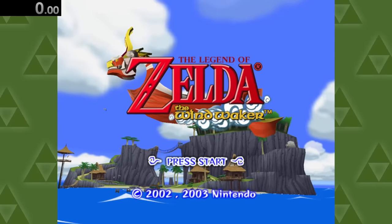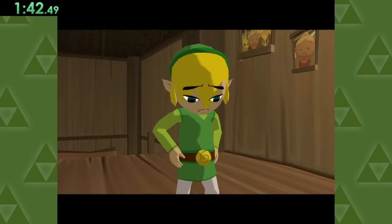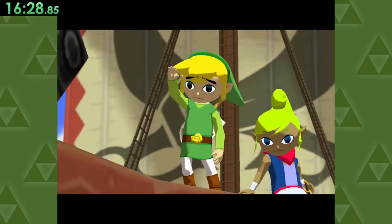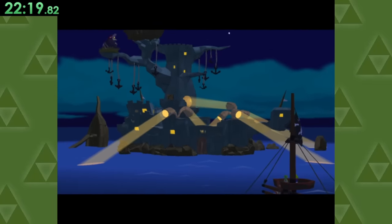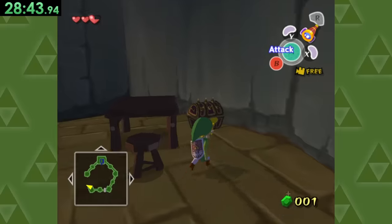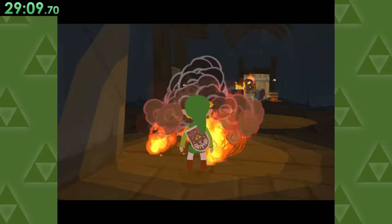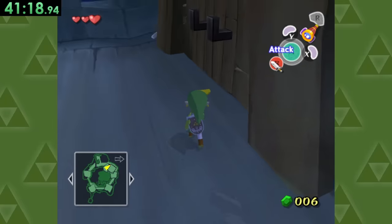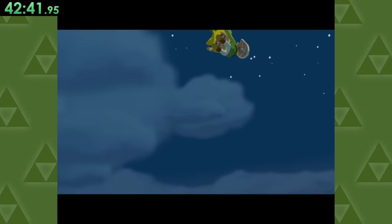Next up is the Wind Waker. We'll start off by visiting Grandma and changing into our jammies. Then after witnessing a bird kidnapping, we'll sail off with our new pirate friends. Once we're at Bird Fortress, what you want to do is intentionally get caught and thrown into jail, grab a nearby heart piece, then get intentionally caught two more times before finally making your way up to the top, where we immediately get yeeted over to Windfall Island.